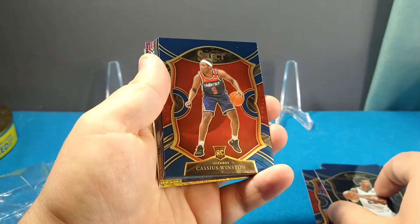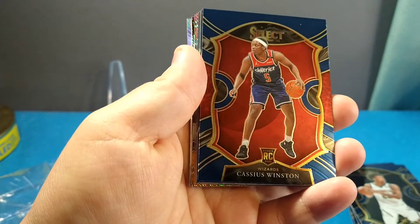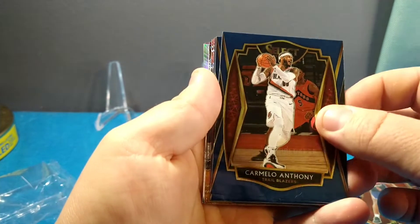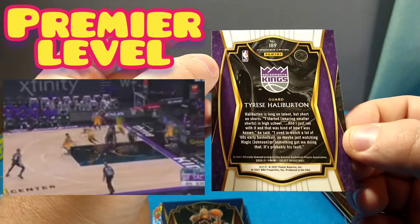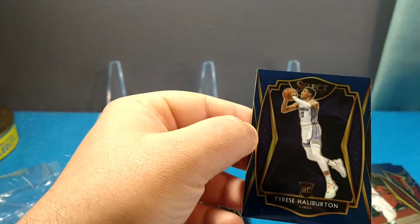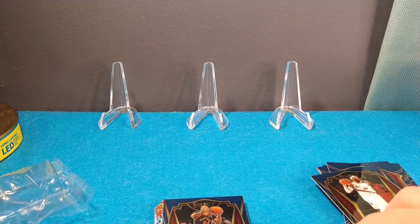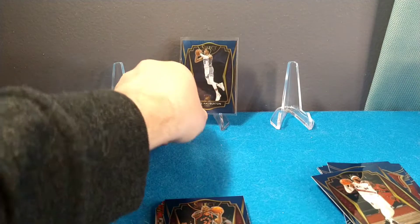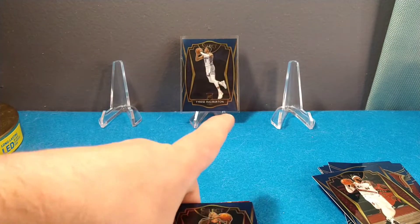I think these are concourse. I haven't opened up tons of Select — maybe a couple blasters, one or two hanger boxes. Cassius Winston — I see a lot of him. Carmelo Anthony, pretty cool. Tyrese Halliburton — he did real good. This is Premier Level two, so I'm gonna go ahead and sleeve him up. He was one of the top rated rookies and ended up going about 13 points per game on average as a rookie, which is pretty good — a close second to LaMelo.